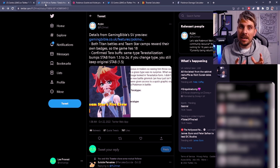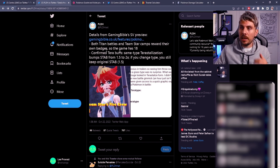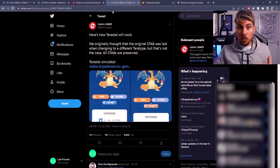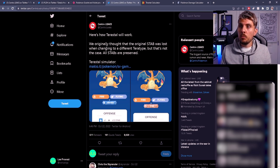This was confirmed by a bunch of sources that had hands-on experiences with these games. Gaming Bible did a big article on it, and PLDB confirmed: Tera buffs same-type Terastallization bump STAB from 1.5x to 2x, and if you change type, you still keep the original STABs at 1.5x — which is insane. A tweet from Central Leaks further explained that the original STAB was not lost when changing to a different Tera type; all STABs are preserved.